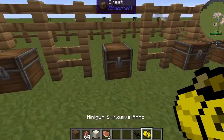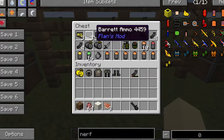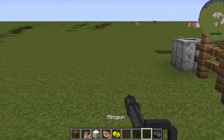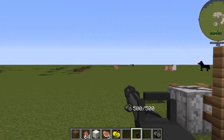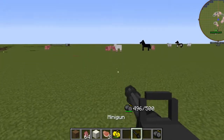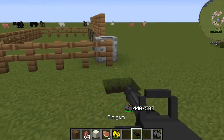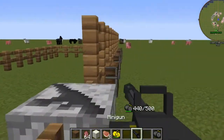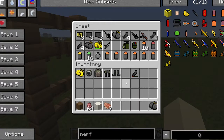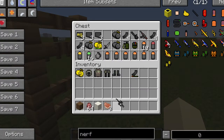Now let's look at the normal ammo. Reload — it takes a long time to reload. Same thing, just without the big boom like the explosive one. Let's put that back and now let's look at the Barrett.